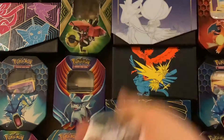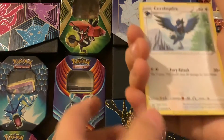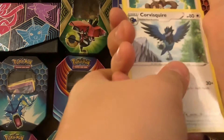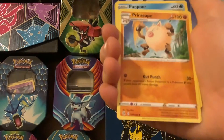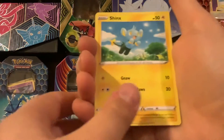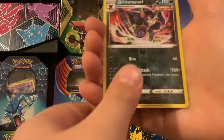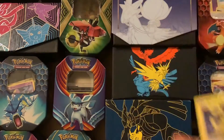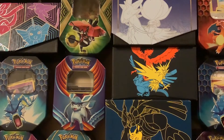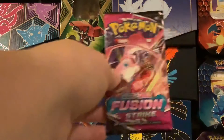Here we go, that's a code card. Got Energy, Leaf Energy, Corviknight, Shaymin, Primeape, Pangoro, Eevee, Shinx, Shelmet, Joltik, Gramsnarl. Another Zerora — wow, that's really crazy. We got another Zerora, two Zeraoras. See, for the last one, you can be our luck.